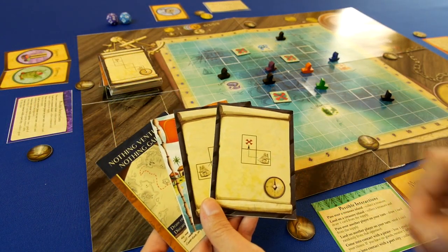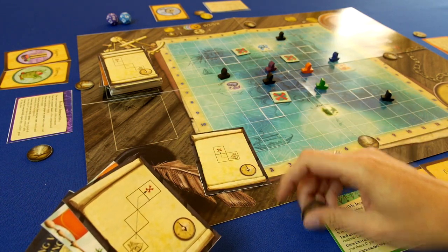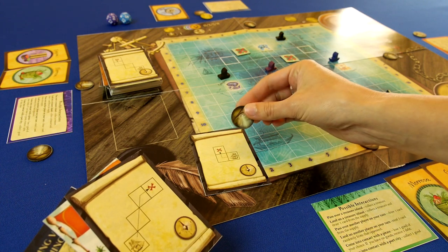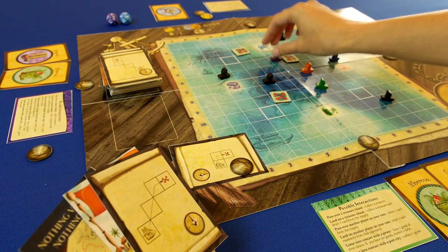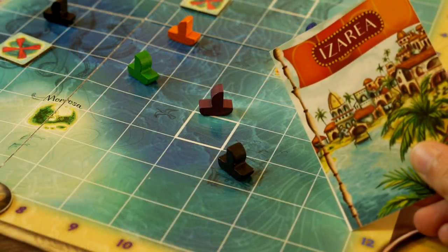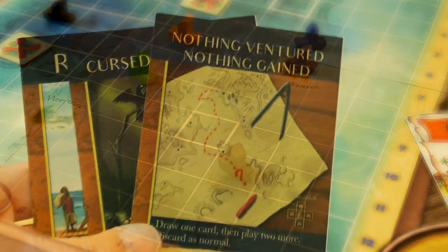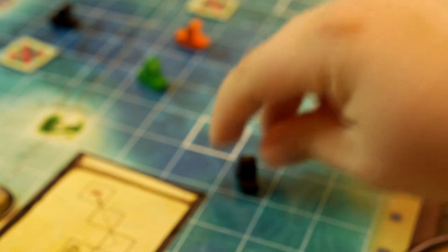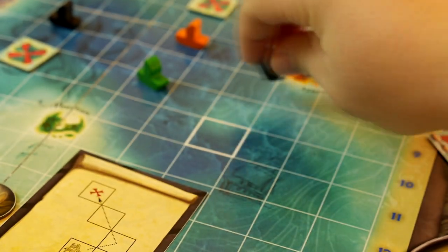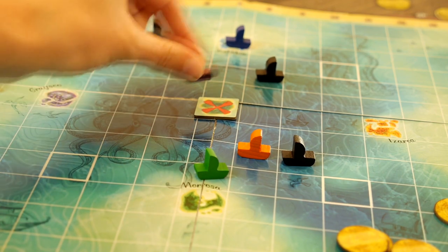After drawing cards and resolving events, players can play a card. Movement cards allow you to move your ship according to the map indicated. If you use a magical compass token, you can ignore the default orientation of the north on the card. Port Island cards allow you to teleport directly to the island depicted. Action cards allow you to take a special action. After playing a card, players must discard an additional card to move a pirate of their choice according to that card's usual movement.